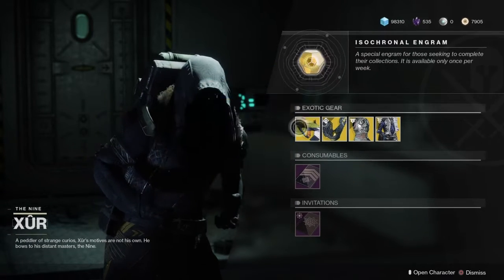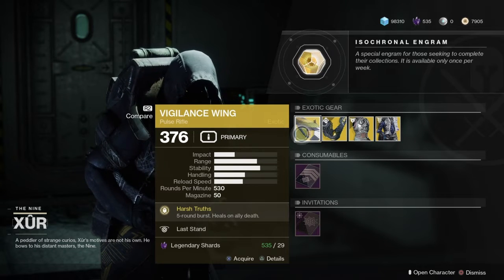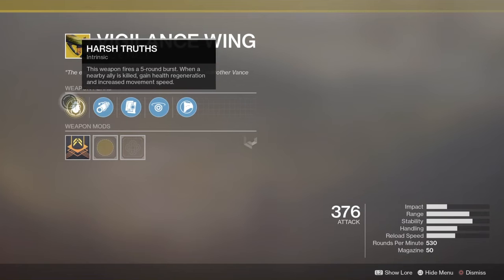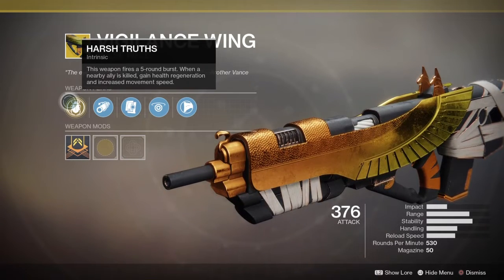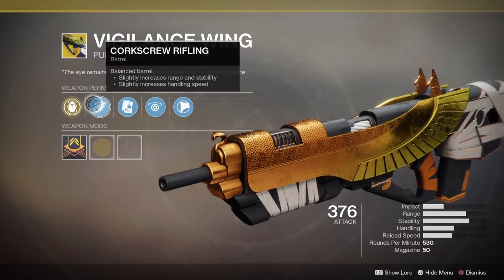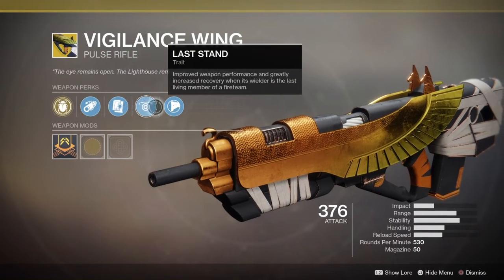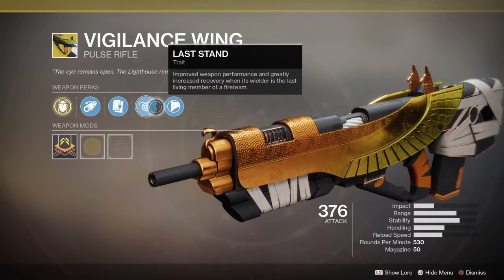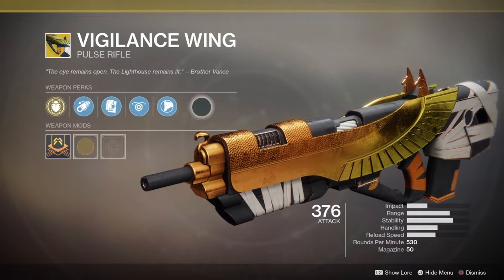The weapon of the week is the exotic pulse rifle called the Vigilance Wing. It comes with an intrinsic perk called Harsh Truth — this weapon fires a five-round burst. When a nearby ally has fallen, gain health regeneration and increased movement speed. It also comes with Corkscrew Rifling, Alloy Magazine, Last Stand trait — improved weapon performance and greatly increased recovery when the wielder is the last living member of the fireteam — and last but not least, Composite Stock.